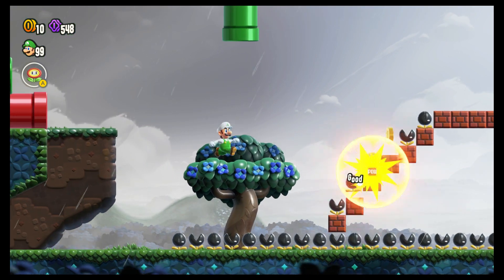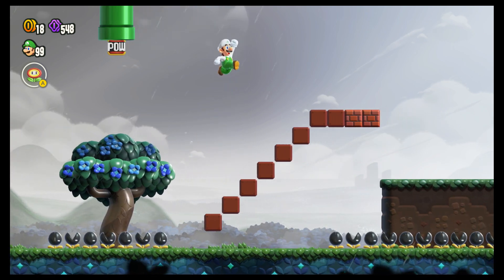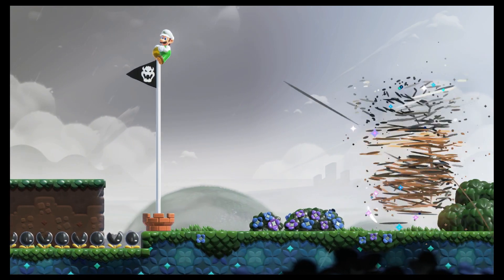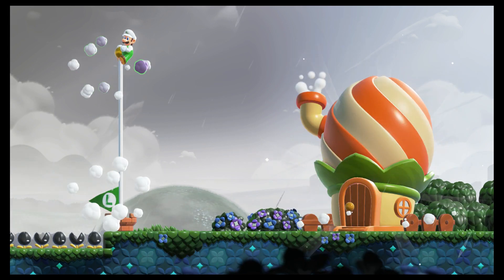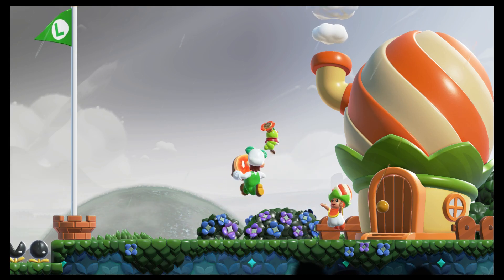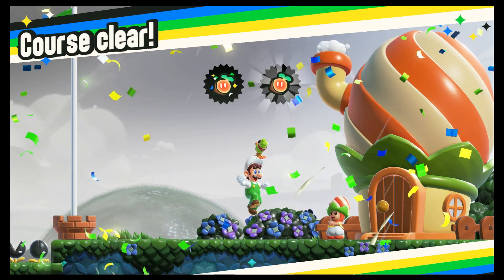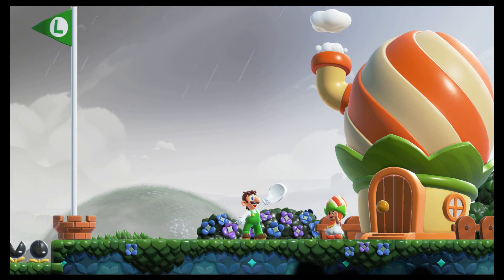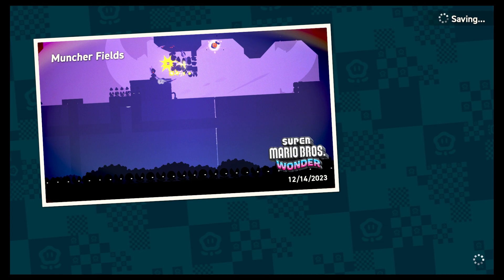We're going to be careful how we toss this to get rid of these guys, and then we can just boom, get that gold real easy with the double jump. Nabbit or Yoshi can just walk over these guys with no issues whatsoever, so the level kind of loses a lot of its bite.